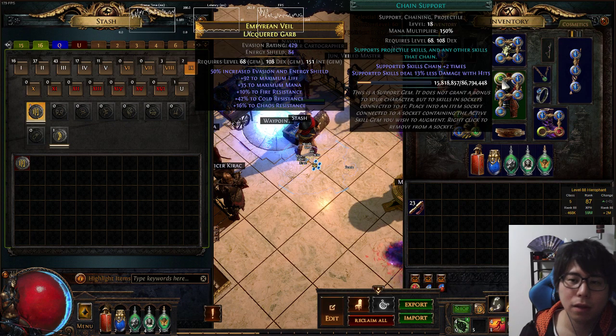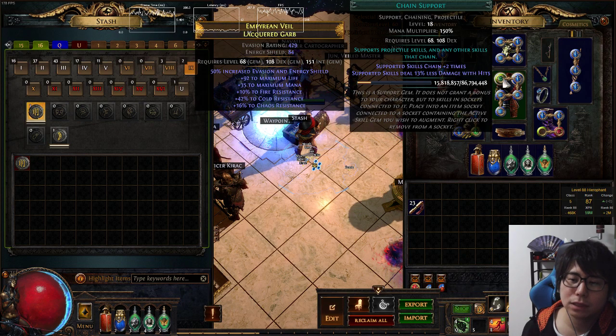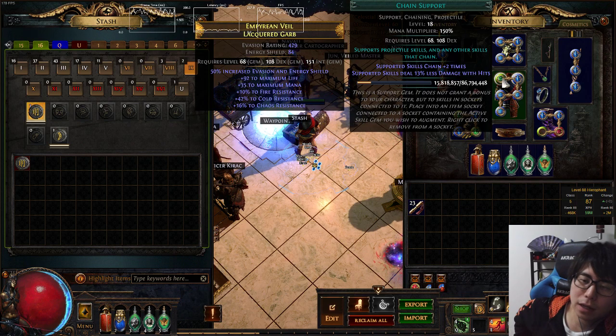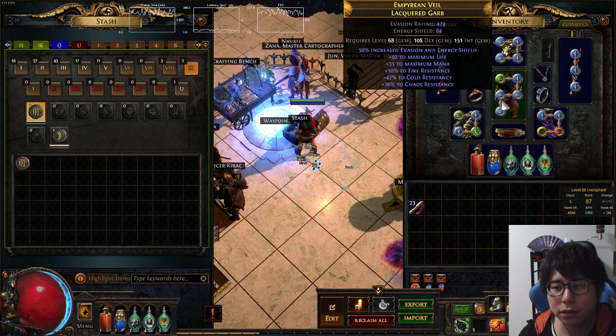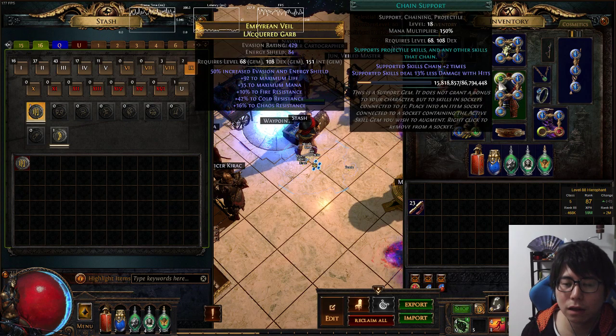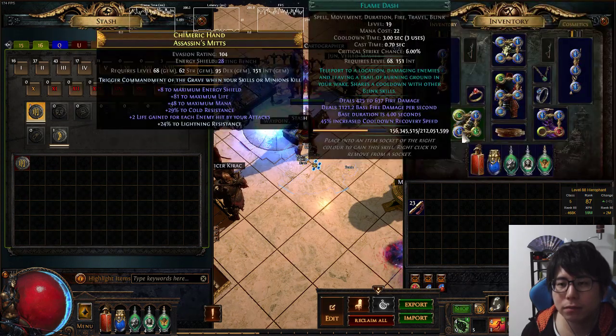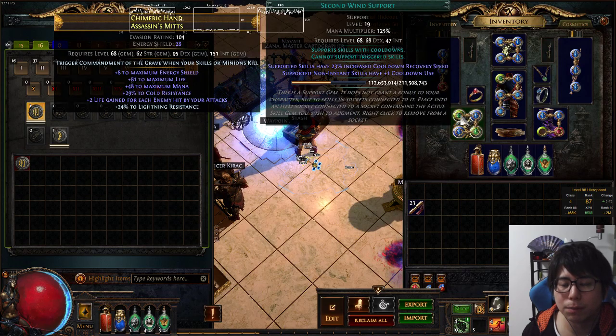Chain Support is good in my opinion because Stone Brand is bad at clearing packs of many monsters. Chain Support helps clear maps more effectively. It also has 150% gem effectiveness — the highest of any support gem I think. Lightning Penetration is 140% and Concentrated Effect is 140%, but Chain Support is 150%, so I chose it over Archmage Support. Other links are: Smoke Mine, Flame Dash, Brand Recall, Second Wind Support as a four-link.